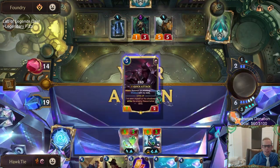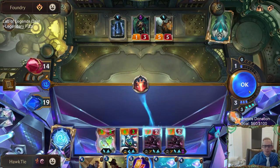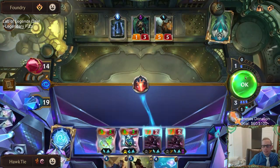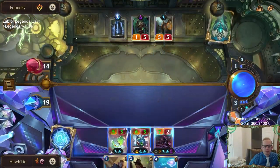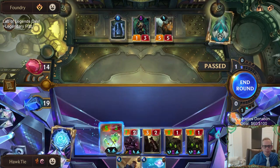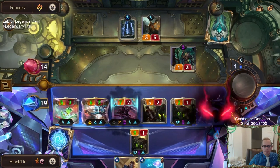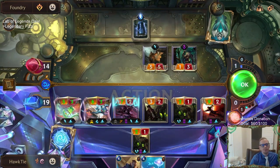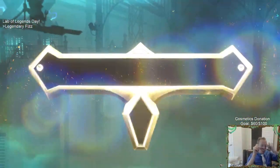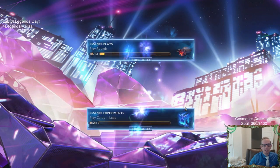There are our champs - let's get a Fizz, let's get a Zed making multiple Zeds now. We'll play that to give Fizz elusive. We'll take one, go to 18. They still got the Lurk bonus even though they were zero-ones - they still got that Lurk bonus. That's pretty cool, that's my very first time to get the Lurk power in the labs.